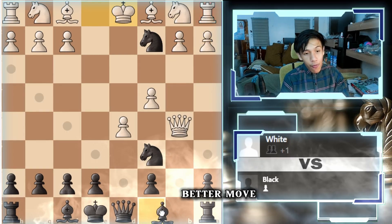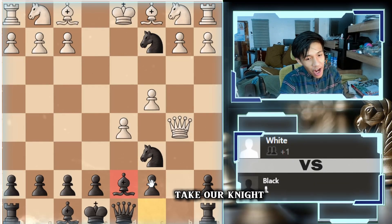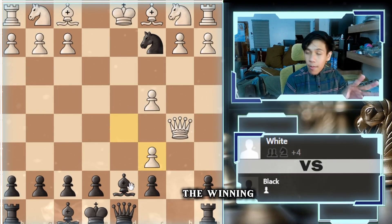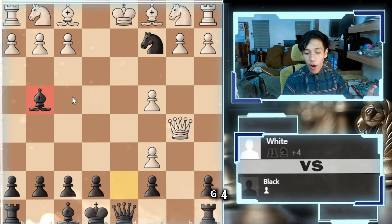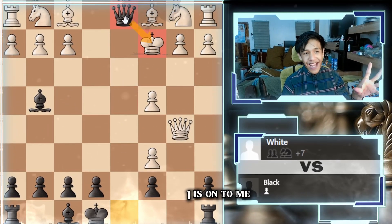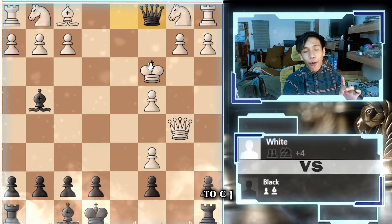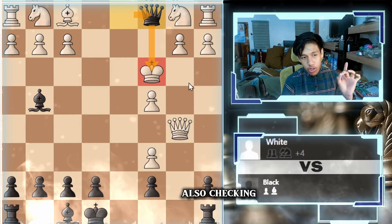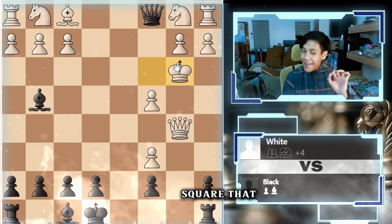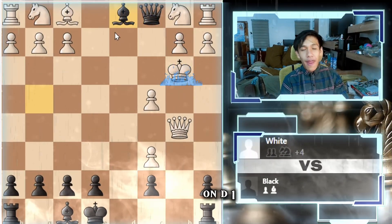There is a better move: bishop to d7. Why are we doing this? Because if they take our knight on c6 first, the winning move is bishop to g4. The only move they can do is take our free knight. Queen to d1 is on to mate. King to c3 is the only move, and then queen to c1 takes their bishop while also checking them. The safest square they can go to is b3, and we check them with the bishop on d1. It's mate in 5.